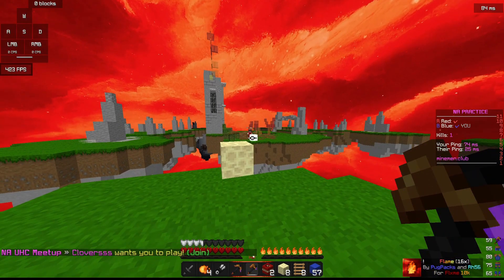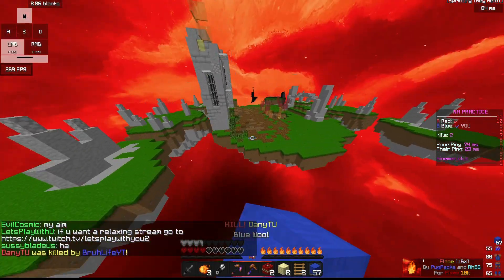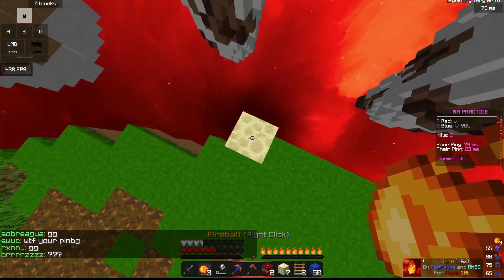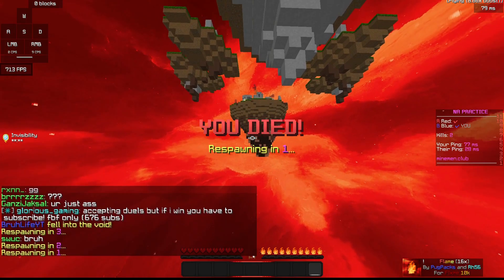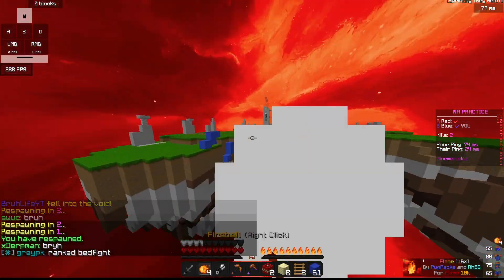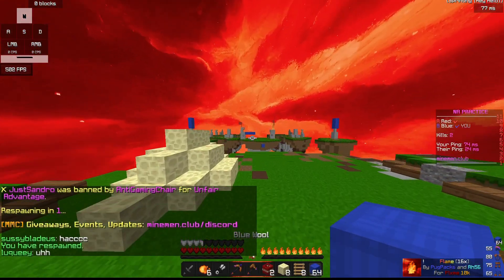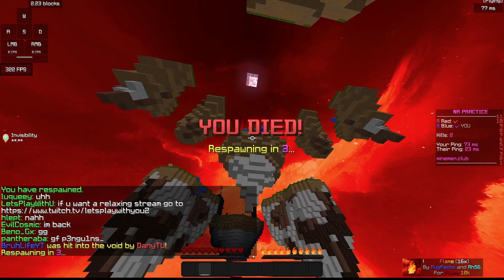And the axe — you can kind of see it on the hotbar. The wool's super nice. It's so nice. And for the entire video I will have the pack name on the bottom right of your screen.